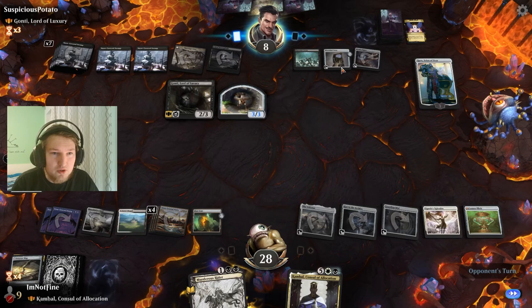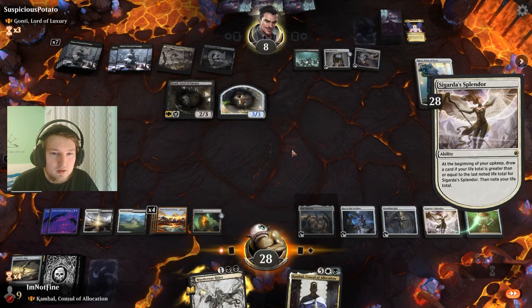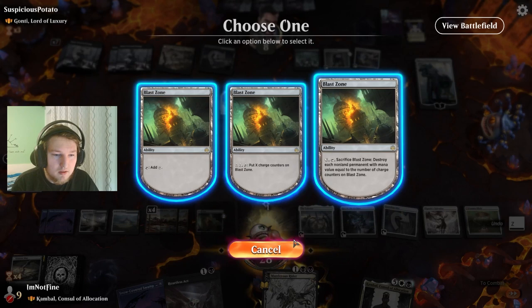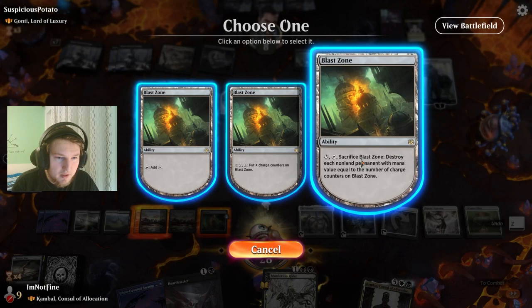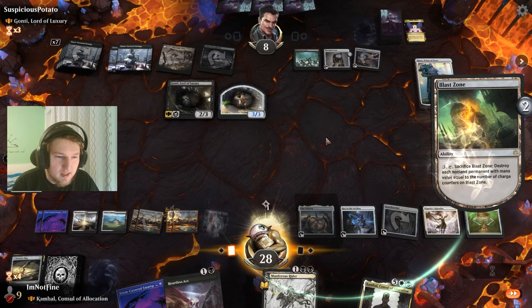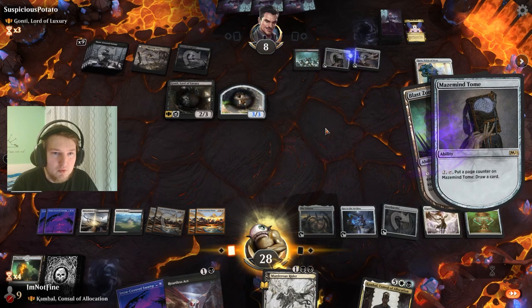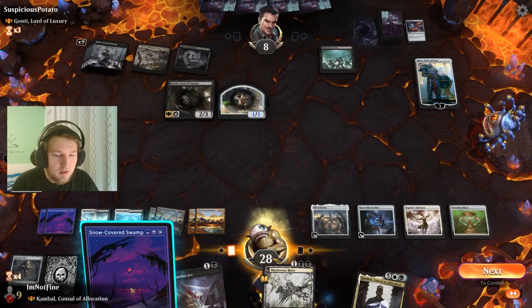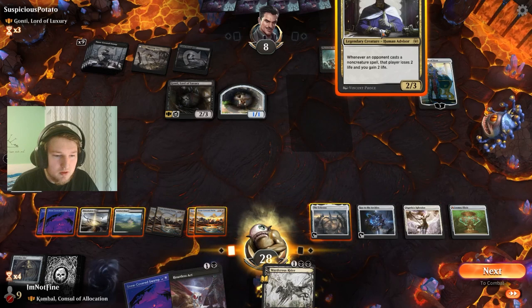I think I'm going to crack this Blast Zone so they don't get the life off this Mazemite Tome — I think that is very important. So I'll start using the Celestis — no wait, if I crack I want to play this Kambal as well. Yeah, I'm dead set on just using this Blast Zone to get rid of the last Mazemite Tome charge, so they do not gain anything from that. I want to play this Kambal for sure. I can't activate Celestis — I'm missing one mana for that. That is fine.